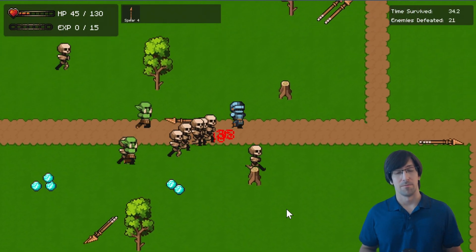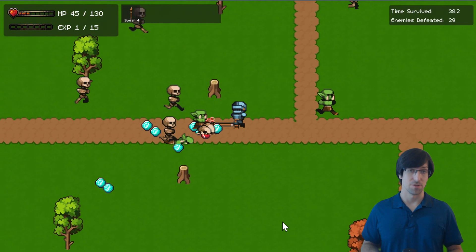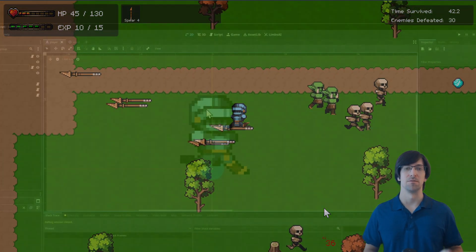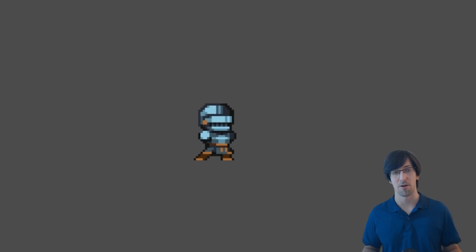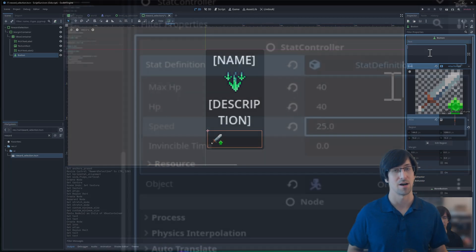Whether you're new to game development or you've already done a bit of coding and you just really want to solidify your skills with a new interesting project, I think this course is going to be for you. We'll start simple, getting comfortable with essentials like top-down character movement. Then we'll really start to ramp it up, building out to some genuinely complex concepts.